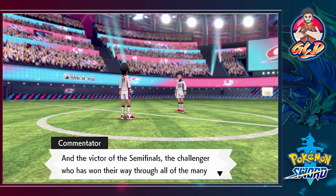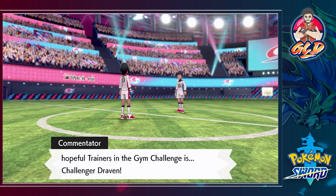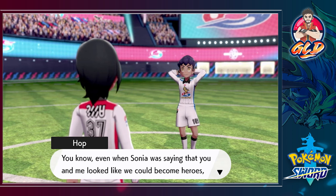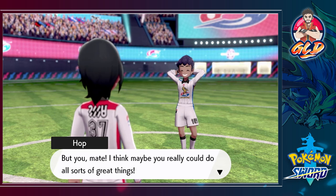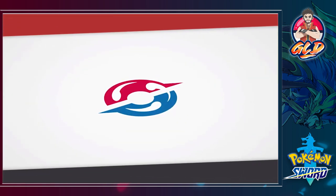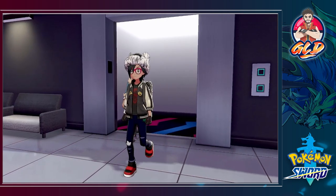Hop domination! The victor of the semi-finals is challenger Draven! Hop concedes: 'Even when Sonya was saying we could become heroes, I never really felt like one. But you — you really could do all sorts of great things.' We beat him with just one Pokemon. Good on you Draven and Dreepzilla and all the rest of the team! That was another episode of Draven being cocky.